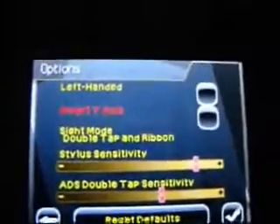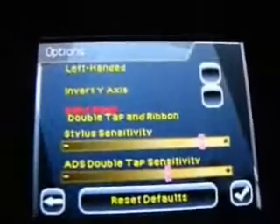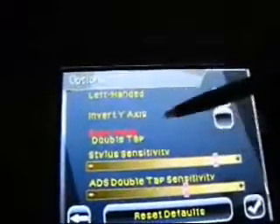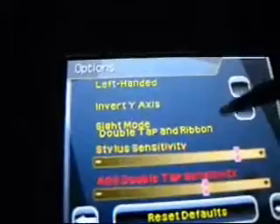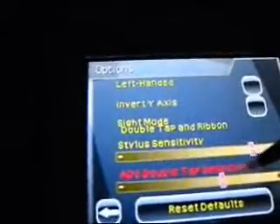You can invert your Y-axis, so instead of up being up and down being down, you can swap it so up is down and down is up. You've got sight mode here — double tap and ribbon, or ribbon then double tap. When we get into the actual gameplay I'll explain what this means. You can adjust the aiming sensitivity of your stylus, and you also have the ADS — Aim Down Sights — double tap sensitivity option, which I'll also cover when we get into the actual gameplay.